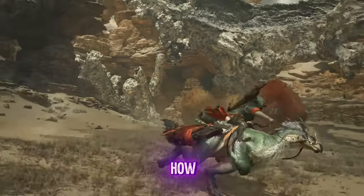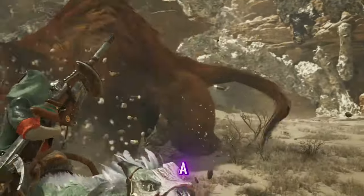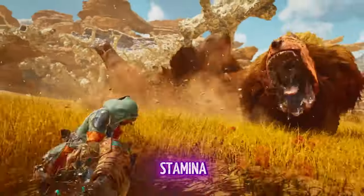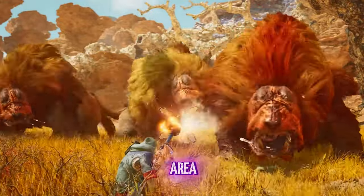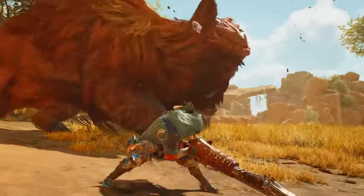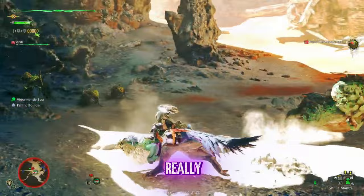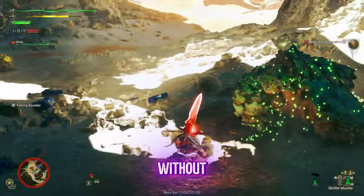It adds a lot of depth and keeps you on your toes since you can't rely on a single strategy for every monster. One thing that stood out is how well Monster Hunter Wilds encourages strategic thinking. You have a lot of flexibility with your loadout — from choosing traps and bombs to items that boost your health and stamina. Setting up traps or luring a monster to a specific area can be the difference between a quick hunt and a grueling battle, and you really get that satisfaction when your plan comes together.